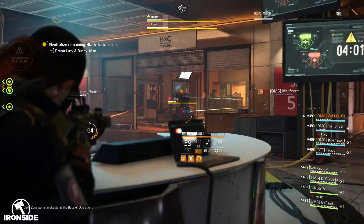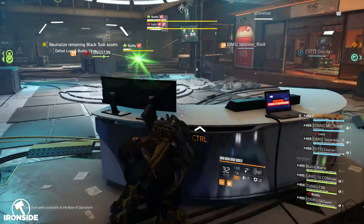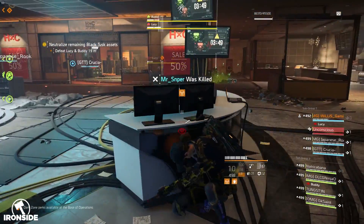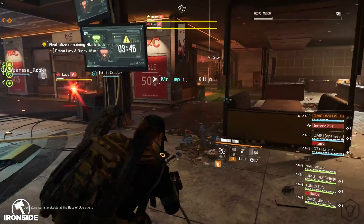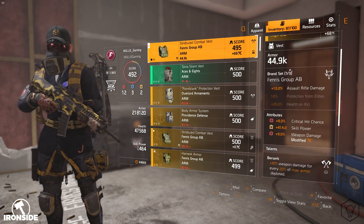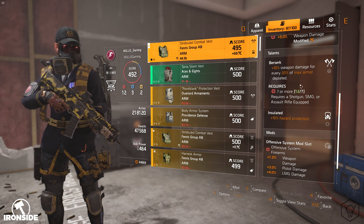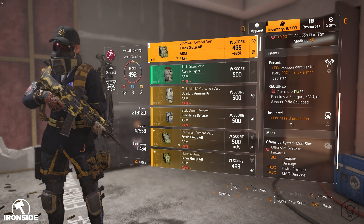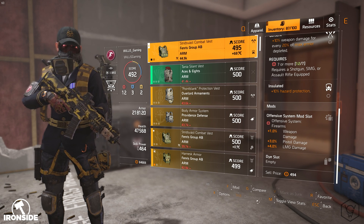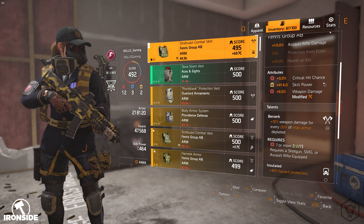Running Optimist builds and limiting your reds just for a bit of weapon damage doesn't make sense. Unfortunately the raid caters to DPS builds — tank builds and skill builds honestly don't work at all compared to DPS builds. The chest piece I'm using is the Fenris Group AB with 10% assault rifle damage, 9% critical hit chance, and 9% weapon damage. I'm running Berserk and Insulated for the 10% hazard protection, with mods for 1% weapon damage and 4% LMG damage.